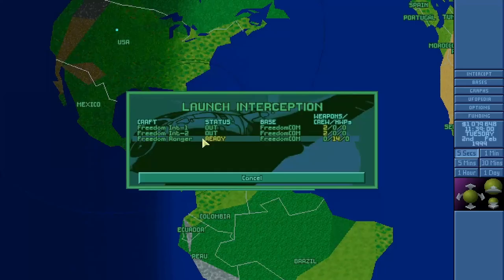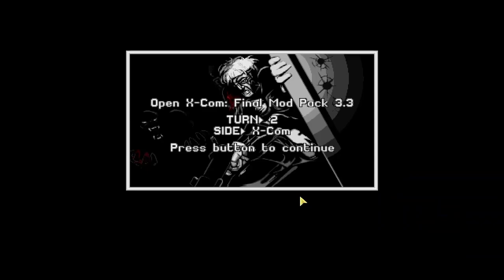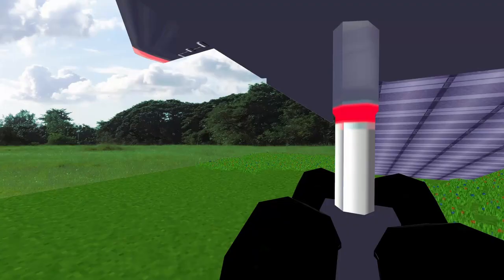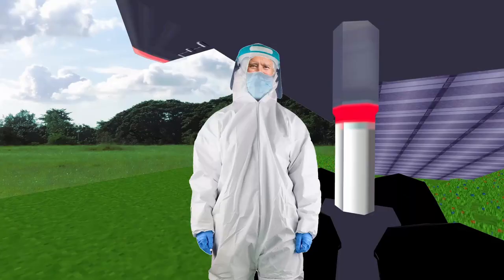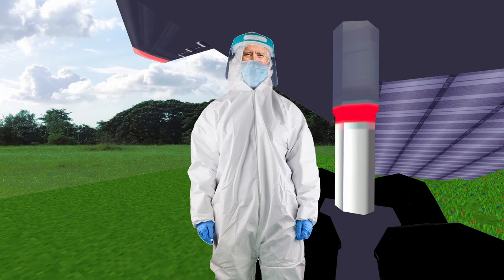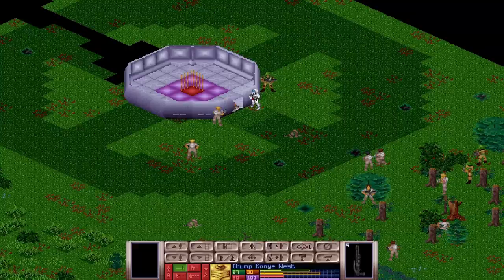XCOM detects and shoots down a UFO over Cuba. We immediately dispatch the Sky Ranger to secure the location and recover any alien technology at the site. The first step in these XCOM missions is always to clear the landing zone — chances are there's going to be three to four aliens just milling around outside the spaceship. Chump Joe Biden is the flamer and the first out the door. Because he's got the flamethrower he can't shoot the alien he spots, but he can call out its location to Chump Kanye West, who sprints out of the door of the Sky Ranger and mag-dumps his Spaz-12 right into that sectoid's face. The rest of the team files out into the little wooded clearing and does a bang-up job of spotting and eliminating any alien threat they find. Pretty soon we've got a bunch of dead tangos, and the door to the UFO is pristine and ready for us to make entry.